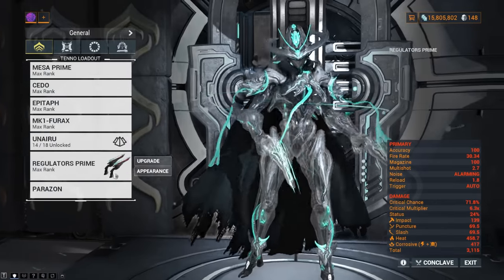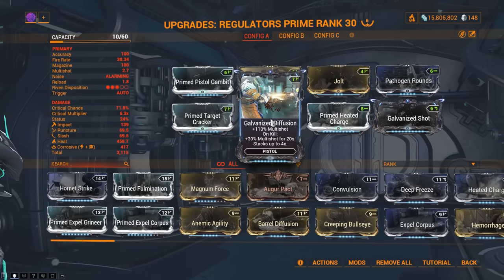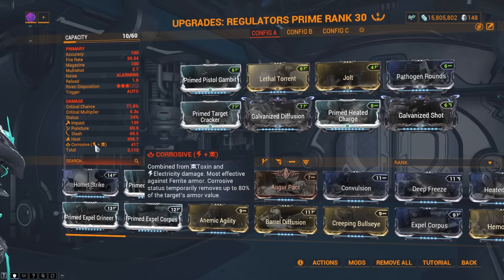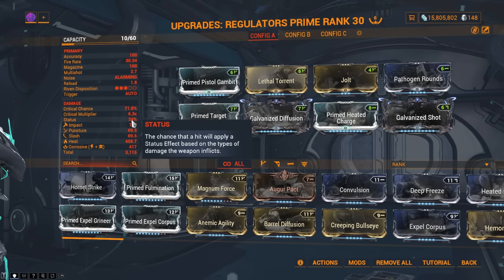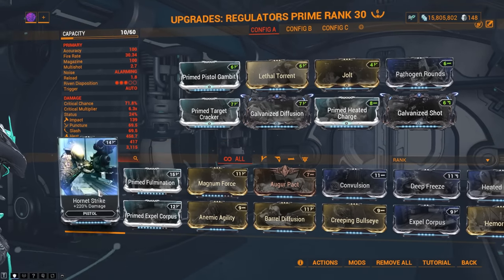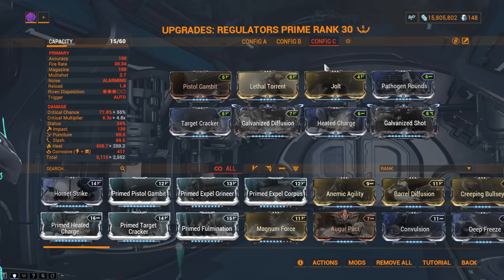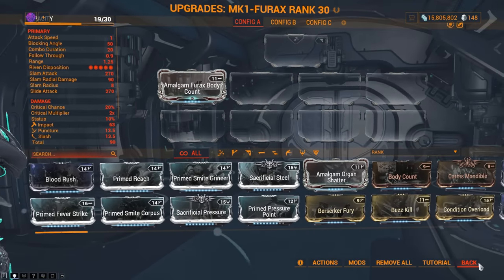Moving on to her pistols — her Regulators are pretty much the same for all builds. You want Pistol Gambit, Lethal Torrent, Jolt, Pathogen Rounds, Primed Target Cracker, Galvanized Diffusion, Primed Heated Charge, and Galvanized Shot. We use Galvanized Shot for when we prime enemies and want to do more damage. Remember corrosive strips armor and heat primes enemies, but Mesa's pistols have basically no status chance so don't rely on it specifically. You can drop Lethal Torrent for Hornet Strike for raw damage. We also use the Furax with the Amalgam Furax Body Count mod for 45% fire rate to secondary weapons, and the Cedo or Epitaph for priming.